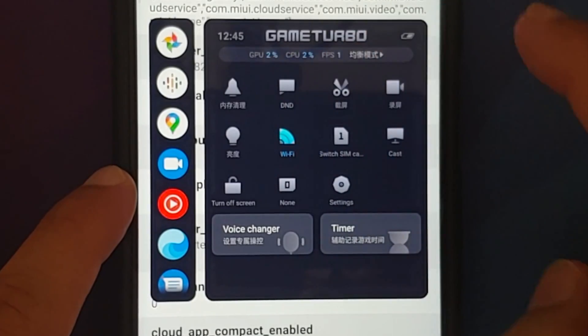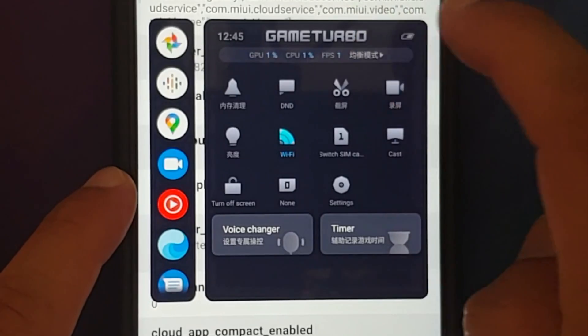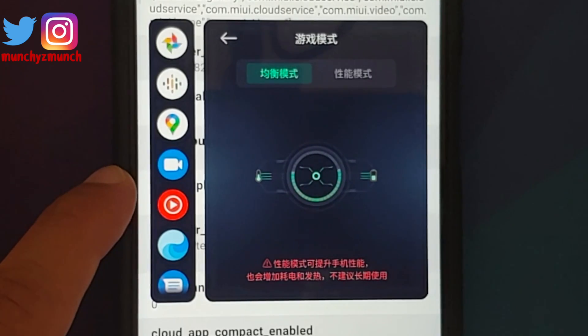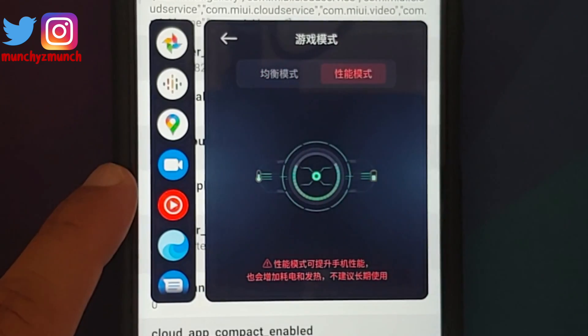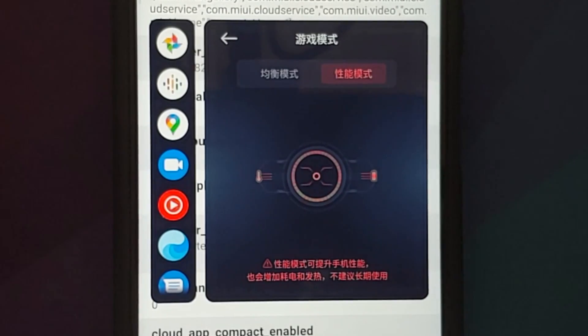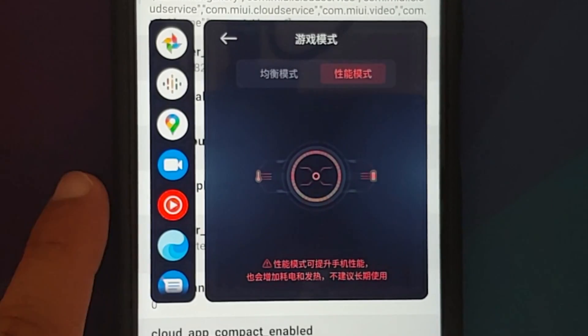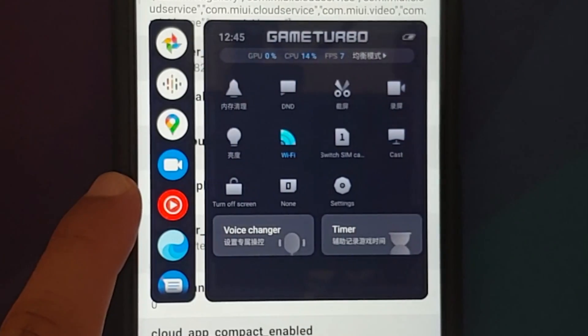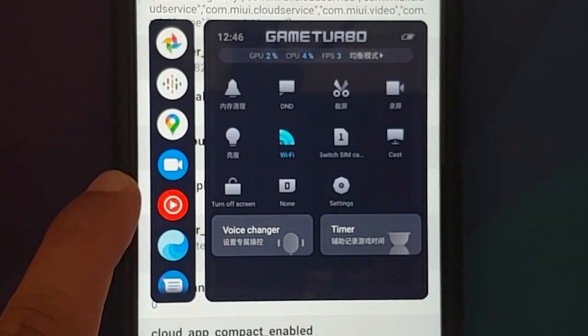You get your CPU usage, GPU usage, and FPS, but if you tap on this text in Chinese you will get two different options. The green one is your balanced profile — use this when you've been gaming for an hour or so and you notice some lags or jitters. When you start the game, use the performance profile: there are no thermal limitations, it runs at peak performance. This will result in some battery drain and the phone will heat up after an hour or two, but that's normal. This is one of the pretty impressive features of Game Turbo 4.0.